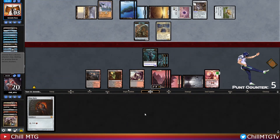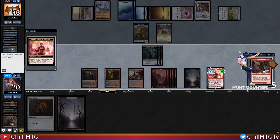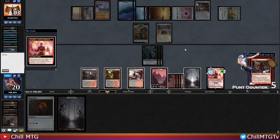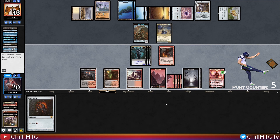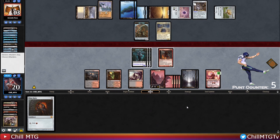Sphinx of the Steel Wind — pretty good, and it's pro red which hurts us. Let's uptick Chandra to see what we've got — there's a Hell Rider, I think I want to cast that. But now we can't attack because Sphinx has lifelink. We'll have to find a way to deal with this Sphinx. The Firebolt's not going to help — we could swing in for four and Firebolt but they'd block and gain life. We'll just have to pass for now.